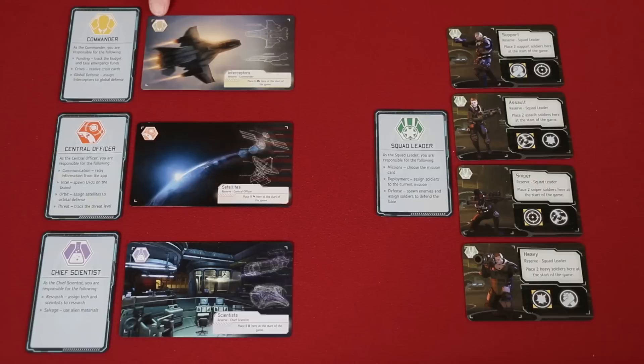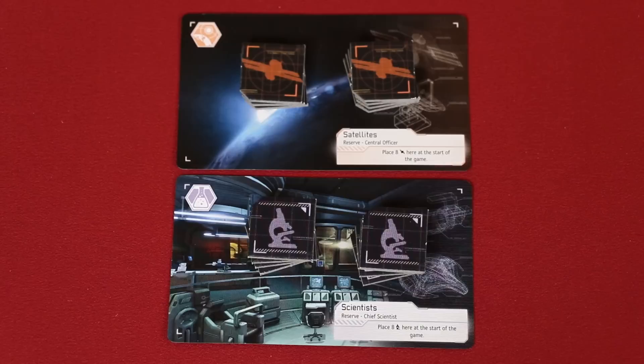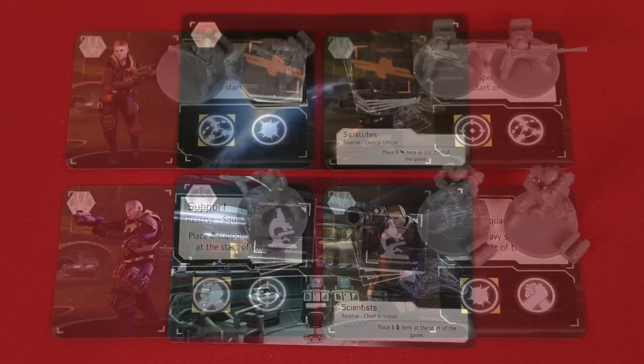The players will also receive the reserve cards that match their role, as found on the symbol in the top left-hand corner. And then you add to these reserves the specified tokens or figures. The commander is told to collect six interceptors. The central officer and chief scientist receive eight satellites and eight scientists, respectively. These tokens have two sides, a refreshed and an exhausted side. Make sure they start the game on their refreshed side.